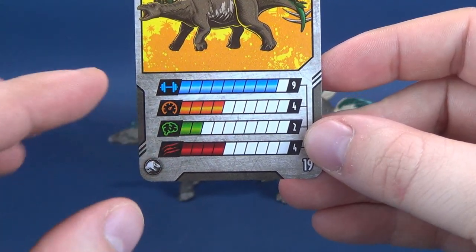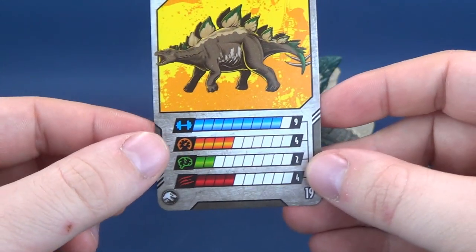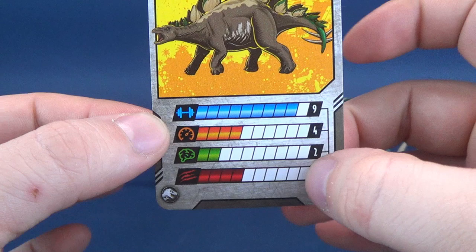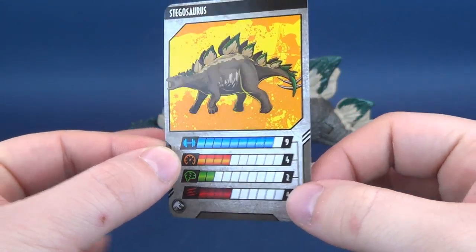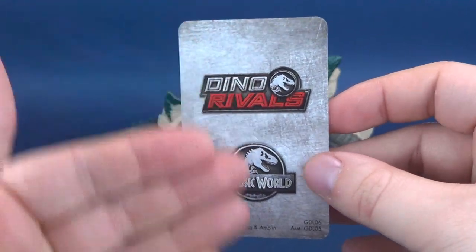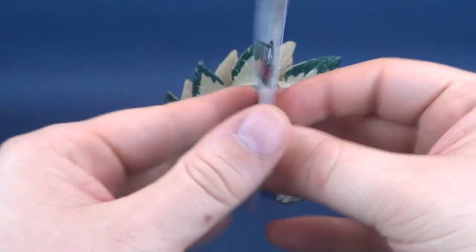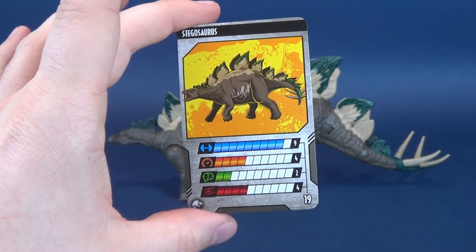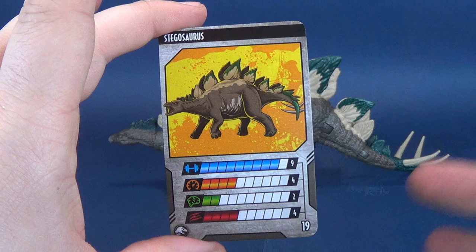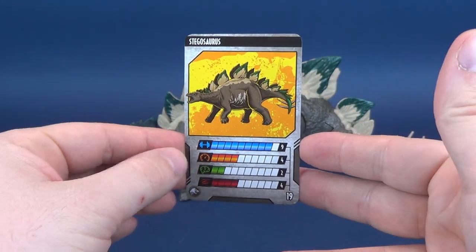Intelligence, even smaller than that — you're looking at only 2. And Ferocity, I guess because of the way the spikes and the platelets are on it, the dinosaur is 4 on Ferocity. Just as a little side note, maybe on one side they want to keep it all the same — Dino Rivals and Jurassic World down below. I kind of wish at some point, not that there's a lot of space, but maybe just even a little read-up. A little read-up I think would have gone a long way as well.